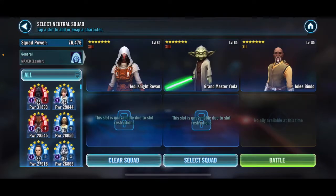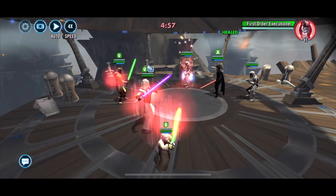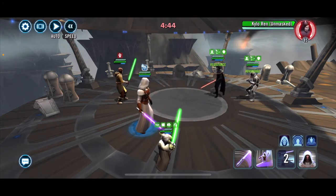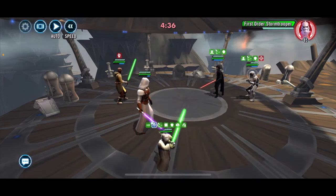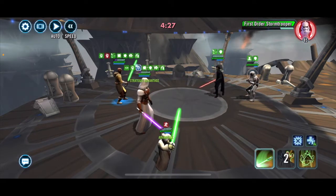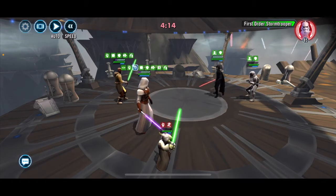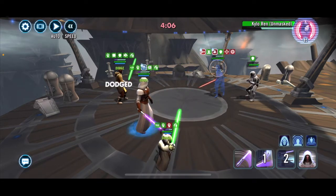I'm going to take my Jedi Knight Revan squad against that Crew team. I hope I have enough damage to get through Crew. We're going to mark Executioner right off the bat, because that's their damage — let's go right after the kill and see if we can get him out of there. Now it's just a matter of taking these other guys down. Hoping I have enough damage to get through that Relic 7 Kylo Ren unmasked. I don't have any healing immunity on this team in threes, so it's quite possible they just tank it out and I need a cleanup squad.